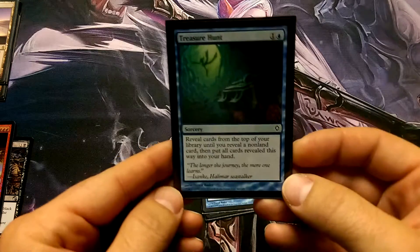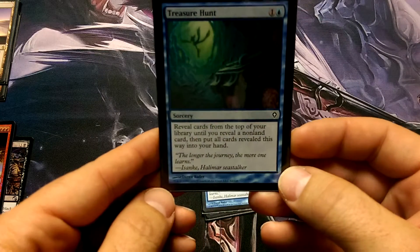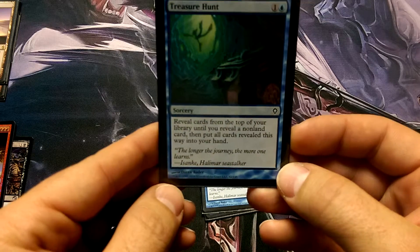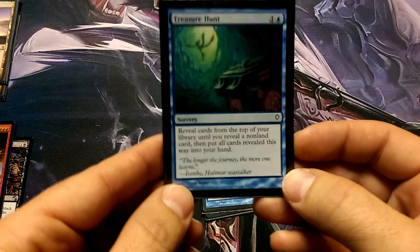Let's take a look at the card that allows us to win: Treasure Hunt. Reveal cards from the top of your library until you reveal a non-land card, then put all cards revealed this way into your hand.